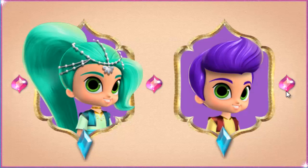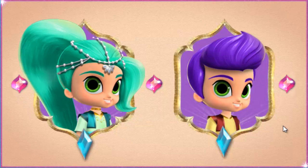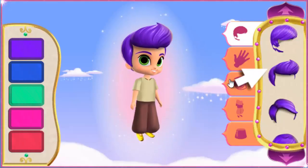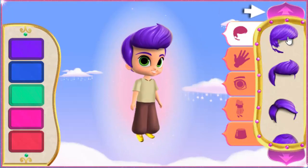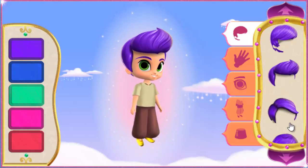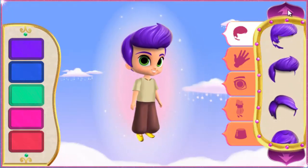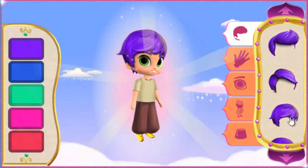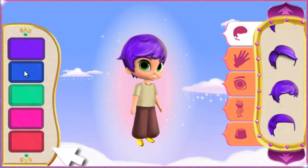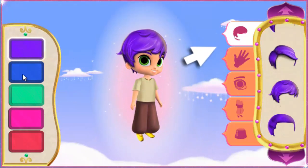First, pick a type of genie to create: a girl genie or a boy genie. Click the one you want. A boy genie. Click on the hairstyle you want for your genie. Click on the purple arrows to see all the choices. Click the one you want. Zahara's lamb — great choice! You can choose the perfect hair color for your genie here. Click the one you want. You can also pick the skin color.